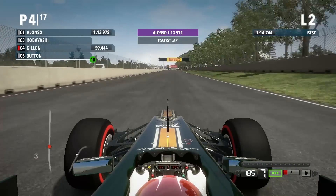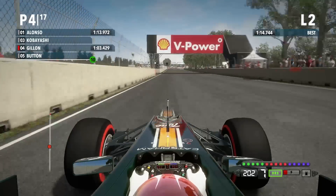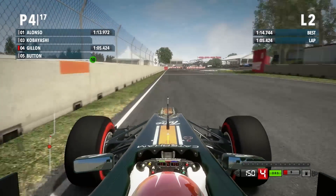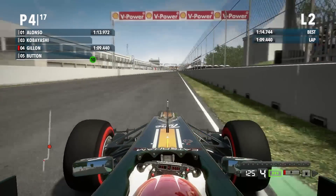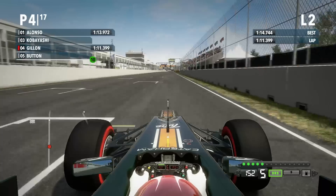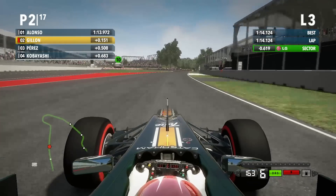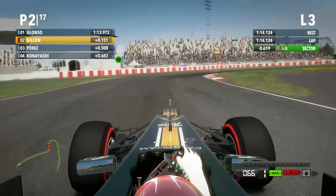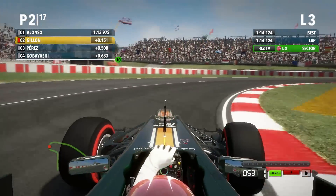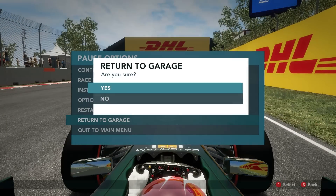Coming down this back straight again, DRS wide open up into seventh gear, up into the rev limiter. My engineer tells me I need to come in because I've only got it set to allow me two laps on the fuel - don't want to be carrying the weight unnecessarily. Pretty good last chicane there, use my last little bit of KERS, DRS wide open, the shortest run to the line. A 1:14.1 - that's not bad, six tenths up on my previous, only a tenth and a half off Alonso. Happy with that. Going to do a slow down couple of corners then return to garage.